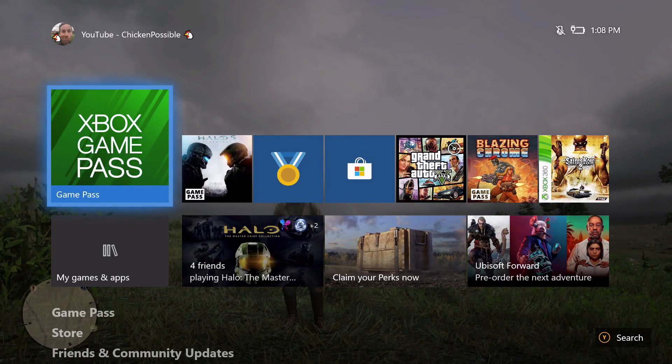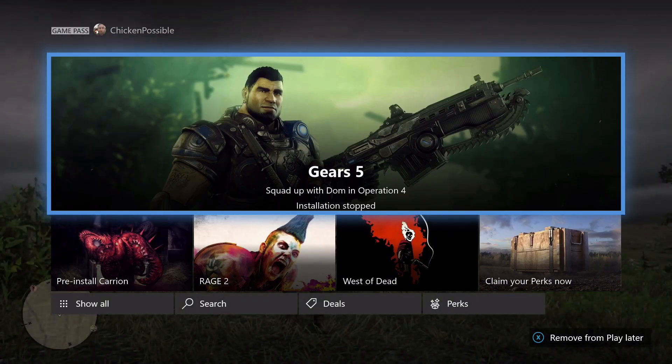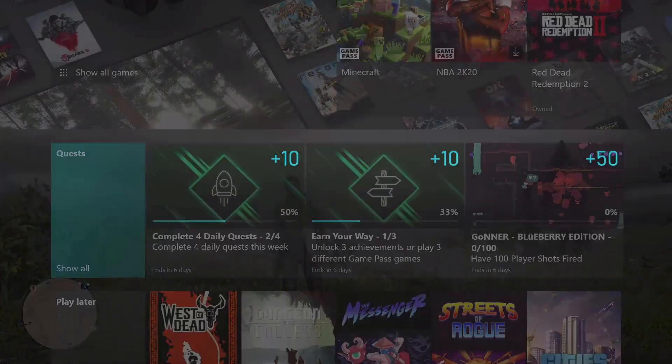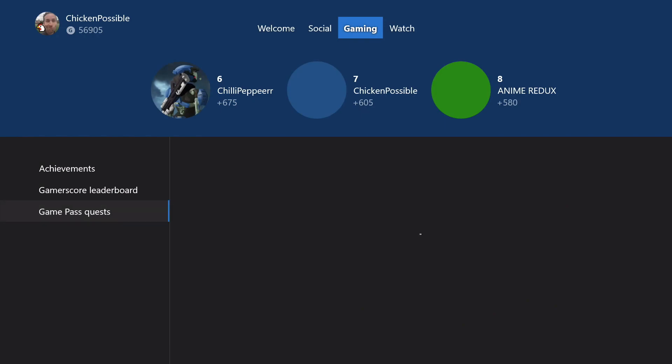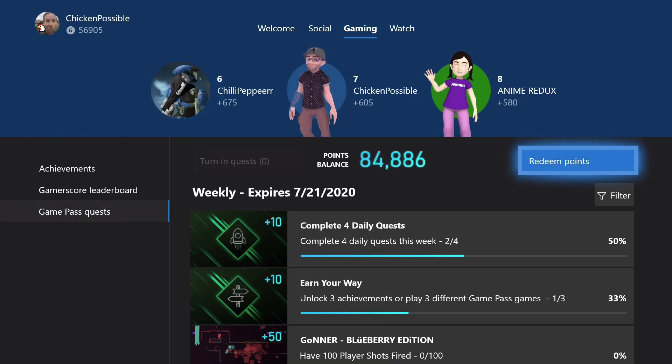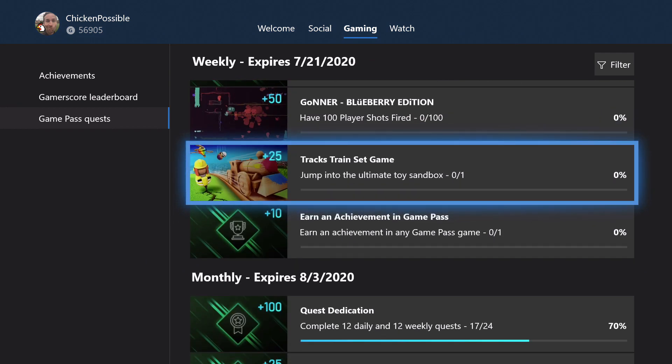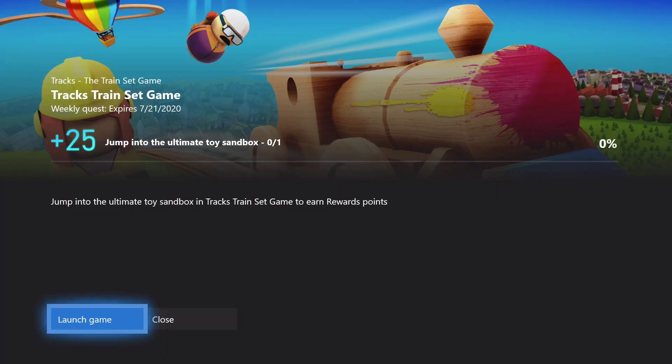Hey, what's up everybody? This is Chicken Possible back with another Xbox Game Pass Weekly Quest Guide. Just wanted to give you a heads up on this first one. We've got another super easy weekly quest for a game called Trax, the Train Set game. This is another one where we're basically just going to open the game and immediately get the quest completed, and we'll be able to earn those 25 rewards points.